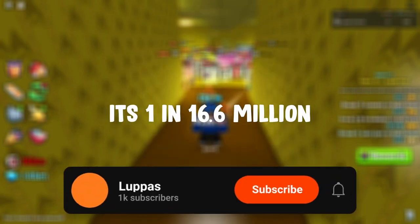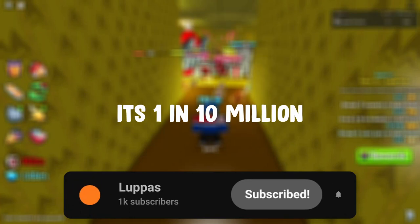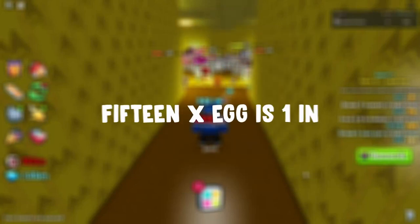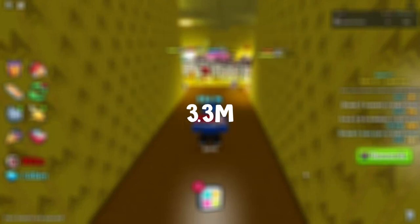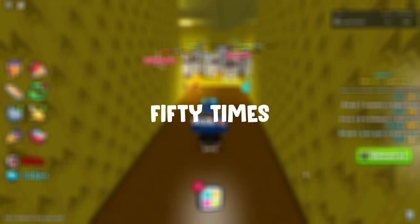The 3x egg is one in 16 million. In the 5x egg it becomes one in 10 million — that is extremely easy to get. 10x is one in 5 million, 15x is one in 3.3 million, and 20x is one in 2.5 million. Those are some insanely easy odds for a huge egg.